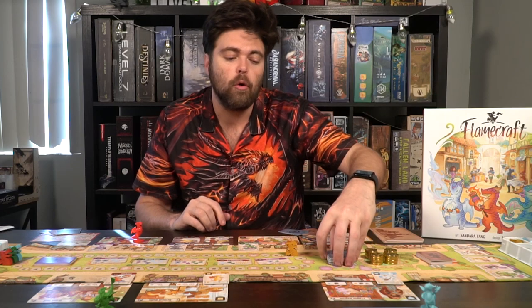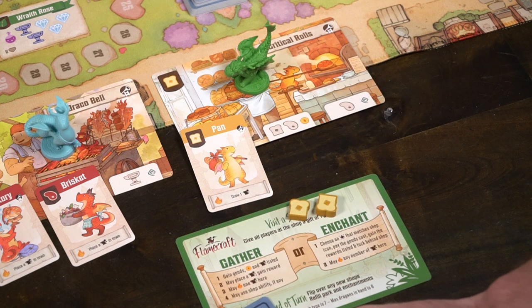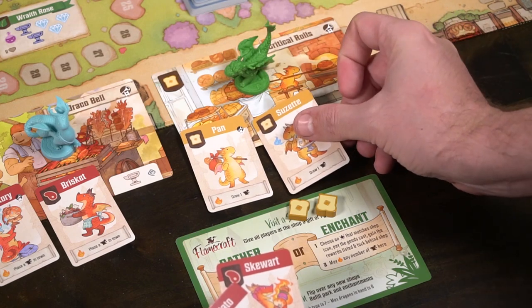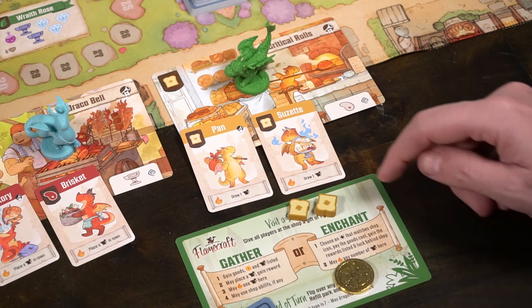So your objective is going to be gathering certain types of resources, having certain dragons out, or how many coins you have. It's kind of based on what is on the board, where your characters are at, or what resources you have in your pool, because the base resources aren't worth anything — only coins are worth something unless you have a fancy dragon detailing otherwise.